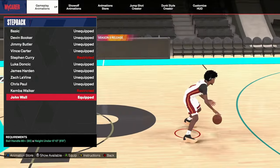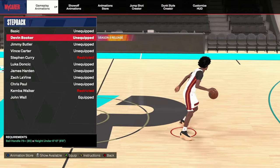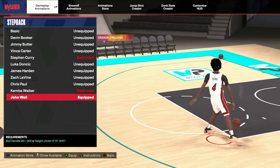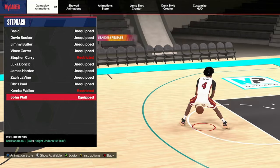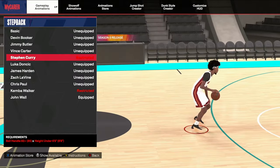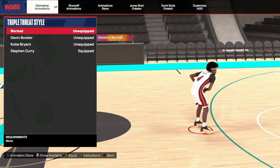Next is the step back. John Wall and Chris Paul are really, really good. D-Book is solid but not in the argument for either of those two. John Wall is the best one personally. We're in season five but if you haven't tried John Wall, that's the best one. If you're a small guard, Curry is also very solid — Curry may even have a better pullback than John Wall, but John Wall might be better overall.